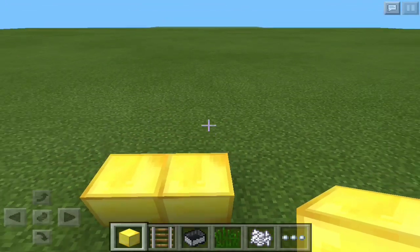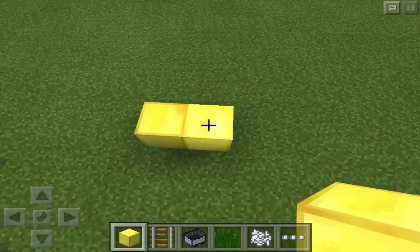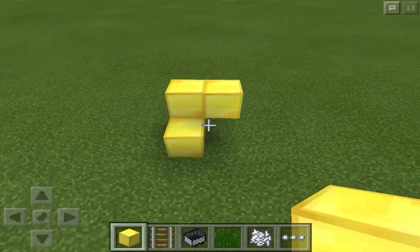I recommend just making really tiny ones, because it'll eventually update. But yeah guys, that's how you make floating rails — really quick tutorial.